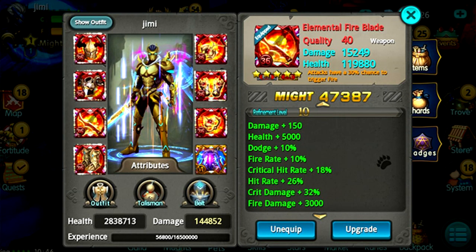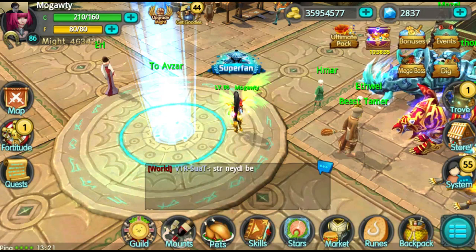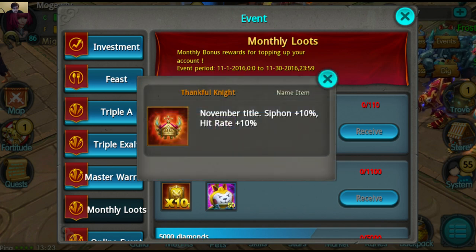The Thanksgiving content is back — the turkey with the pets, etc. There's also a special Thanksgiving title called Thankful Night: Siphon 10%, Hit Rate 10% for topping up 110 diamonds. Decent title, I'd say.